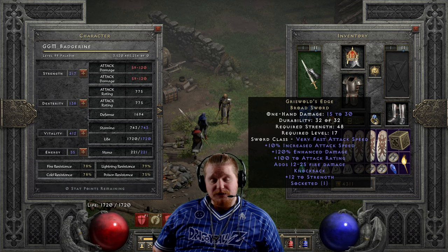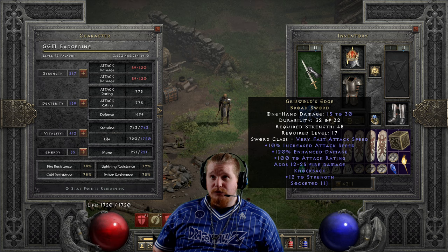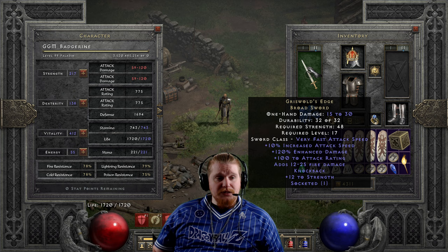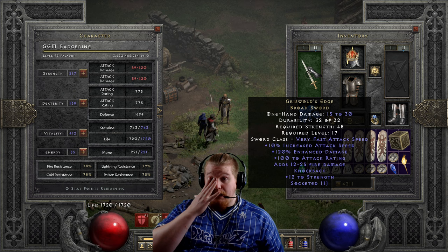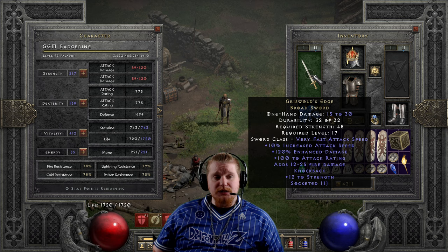We also have a 48 strength requirement, which is relatively low, and most characters in normal difficulty will be able to utilize this just fine. The level 17 requirement means you can put this on before leaving Act Two. Act Two you usually end up a little bit higher than level 14 by the time you've killed the Rogue, but it's not going to be useful right when you get to Act Two. Probably about halfway through Act Two when you hit level 17 you'll be able to put this on and get some good use out of it.